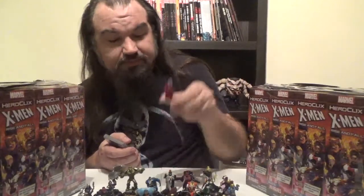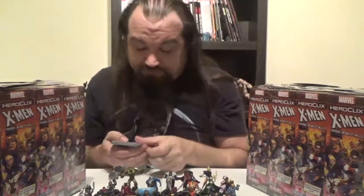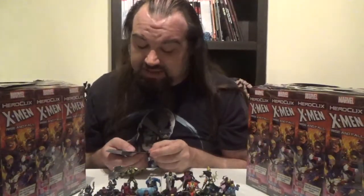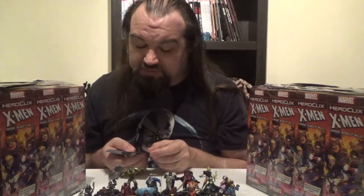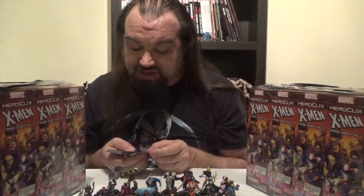Moving on, we've got the Skinless Man — looks like an Eldritch Horror. Skinless Man comes in at 30 points, has the Brotherhood team ability as well as the Brotherhood of Mutants and Weapon X keywords. Very short dial: Plasticity on speed, Blades on attack, and a special power on defense — Elastic Body Horror — which grants Toughness and Super Senses. When Skinless Man uses Super Senses and succeeds, after resolutions, you may give an adjacent opposing character an action token. I really like that.